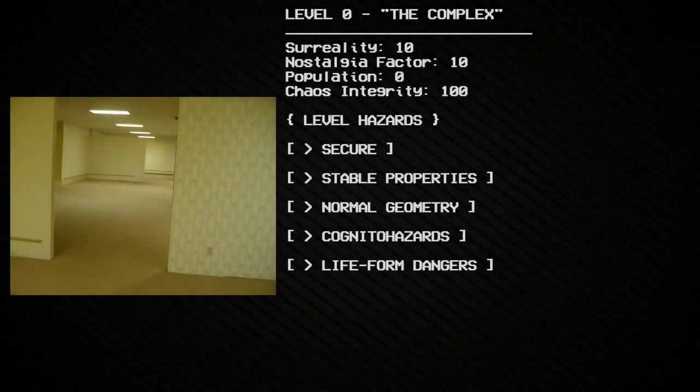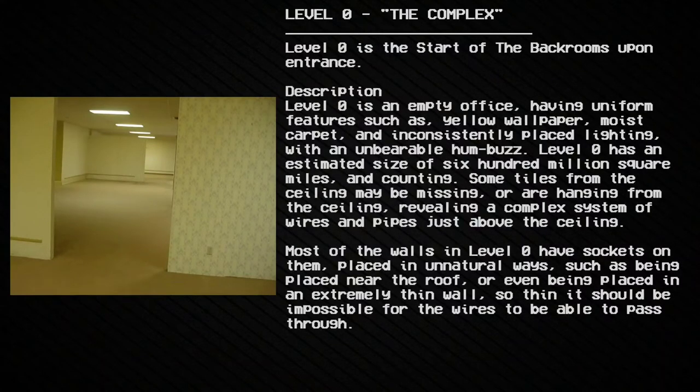Level 0: The Complex. Surreality: 10, nostalgia factor: 10, population: 0, chaos integrity: 100. Level hazards: secure. Stable properties: normal geometry, cognitohazards, lifeform dangers. Level 0 is the start of the Backrooms. Upon entrance description: Level 0 is an empty office having uniform features such as yellow wallpaper, moist carpet, and inconsistently placed lighting with an unbearable hum buzz.